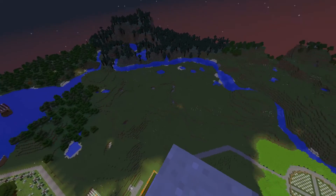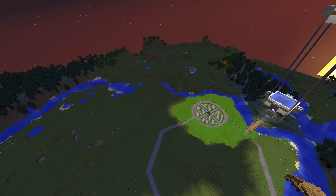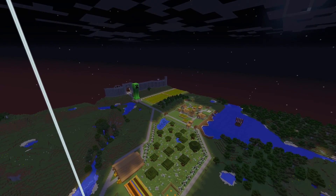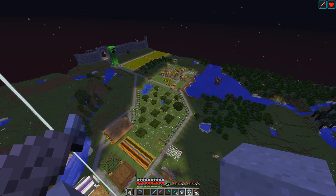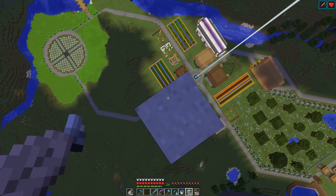Ever wondered what my world looked like from Y150? Well, this is the area around my base. As you can see, there's not actually that much that's been built — it's just like this strip of land here. Everything else is just cast in darkness. Still, pretty cool to look at.